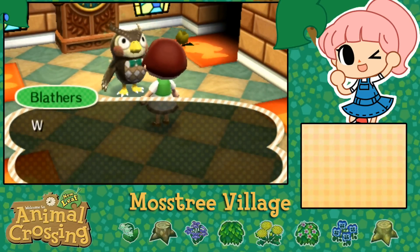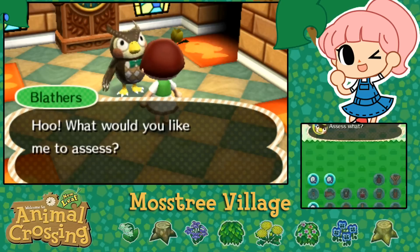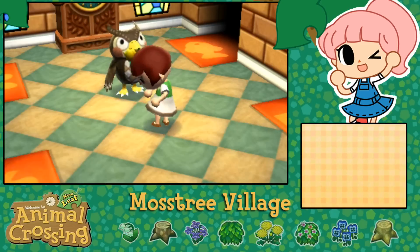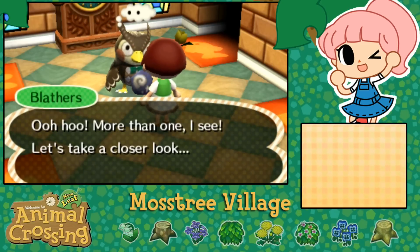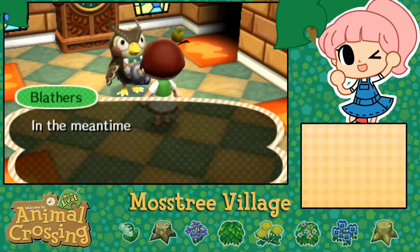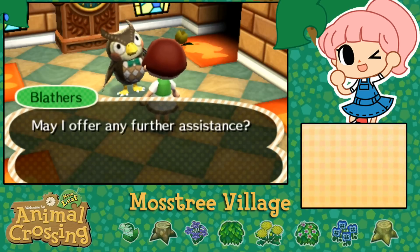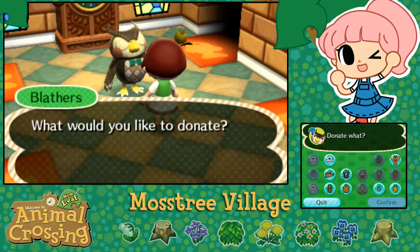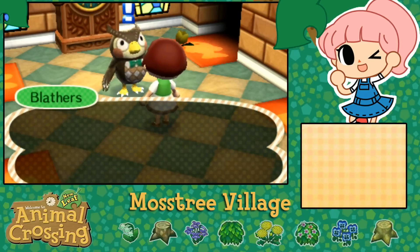Hello Blathers! I want you to assess some fossils really quickly if you'd be so kind. I brought three of them - the rest are beetles and a shark. Maybe he'll appreciate the hammerhead shark. Let's see any I haven't found - yes! Blathers, would you like some coffee? I've already donated all of those - I would have sworn I hadn't donated all of those, so I'm pretty startled. But there goes our rainbow stag, there goes our hammerhead shark, a raptor torso - that sounds so awesome.